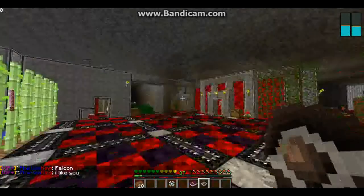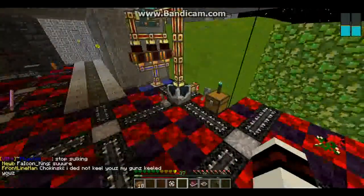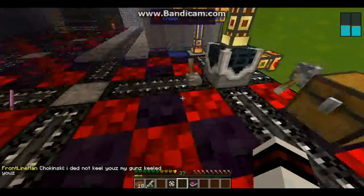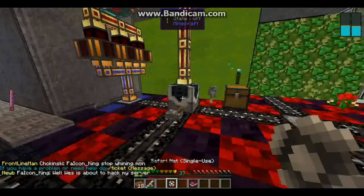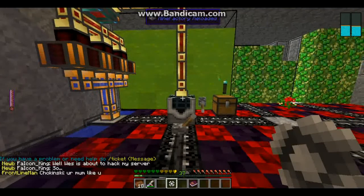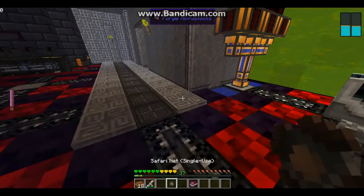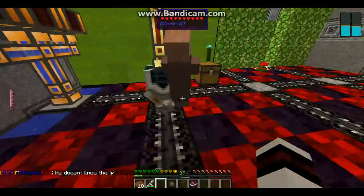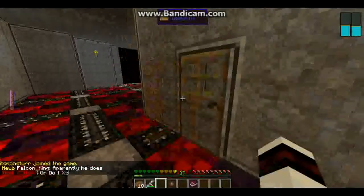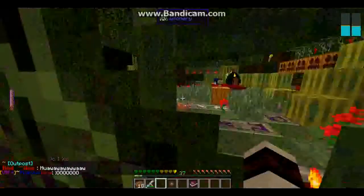We're gonna — one sec — blaze power. I need to spawn some villagers real quick, and then we'll grab one and then go summon a demon. Okay. There we go. Hello villager. I'm gonna turn that off before we spawn a whole ton of them. So now we shall summon a demon.